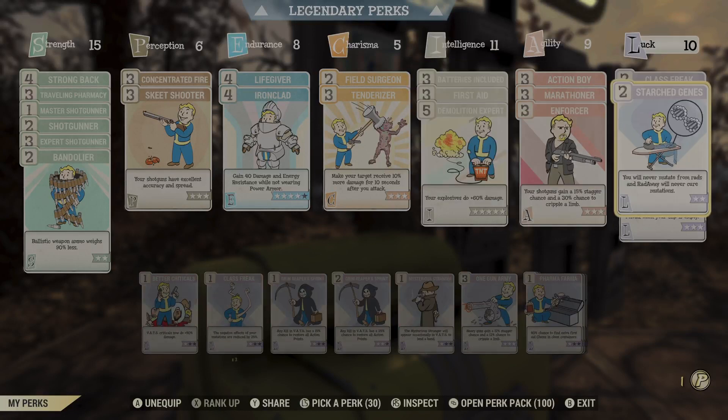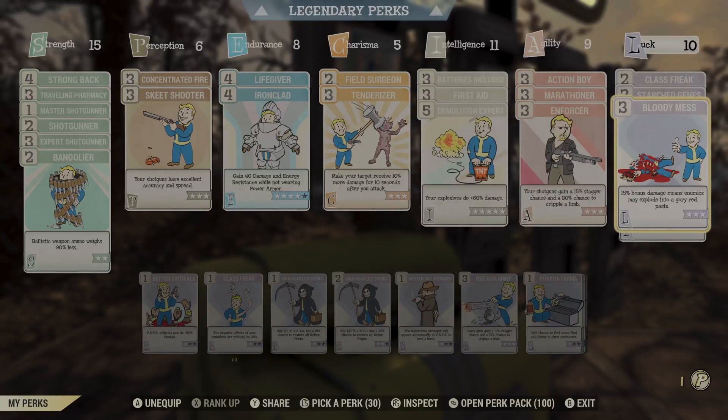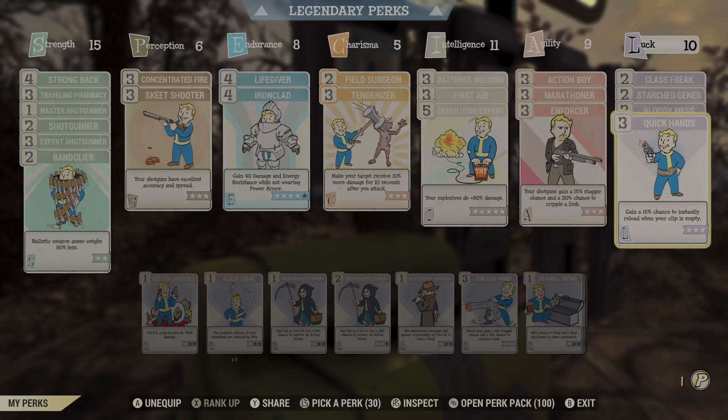Aside from Tenderizer and Bloody Mess — perks that will help with my damage overall — I have Quick Hands on here. This is the perk I mentioned earlier when we were fighting those floaters, because it has an 18% chance to instantly reload your clip when it is empty. I have this at 3 stars, and you guys saw it happened twice in a row — that's 16 shots firing off without even having to reload. Some of these perks are really effective with this weapon, and if you're looking for a bonus one to add or if you have spare points, I would definitely suggest Quick Hands.